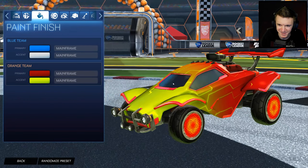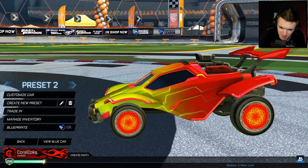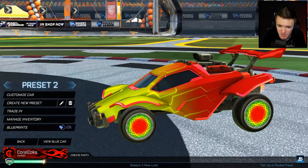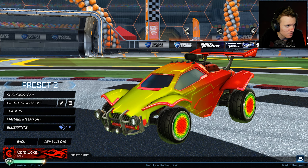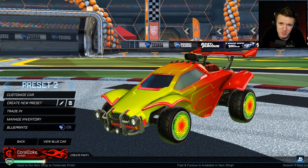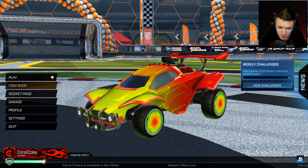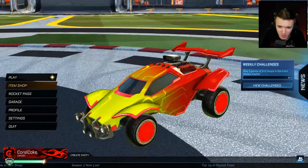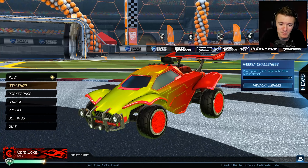I'm not a designer, okay? This isn't a design video or anything. I'm just showing off the Crimson Zombas for you in case you want to pick them up for yourself. Let me know if you guys are picking this up in the item shop — if it's worth 900 credits. Crimson Zombas are worth 500 to 600 credits, so they are a little bit cheaper if you want to trade for them. But if you want to cut out the middleman and just buy it right now, 900 credits — go ahead, get it. You only live once. Thank you guys so much for watching and I will see you in the next one.